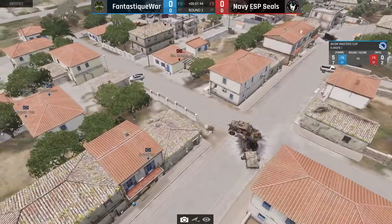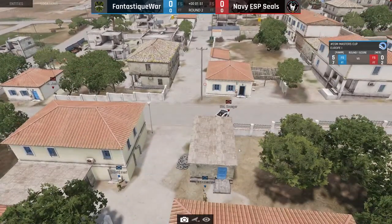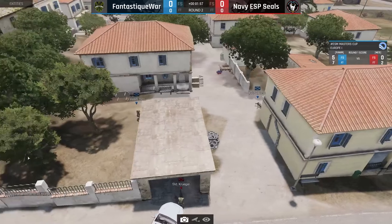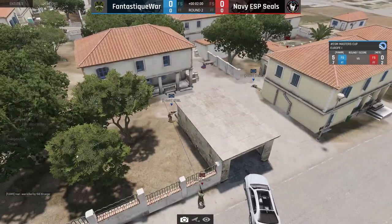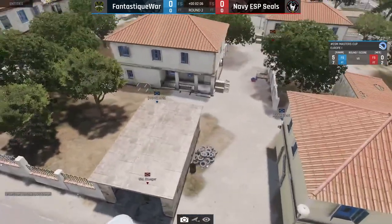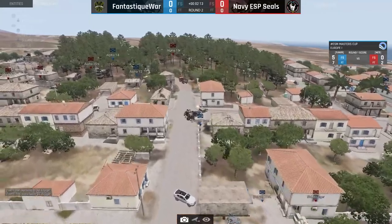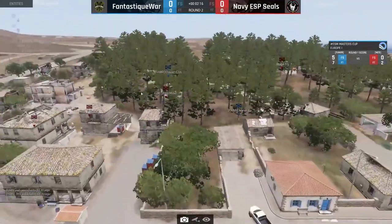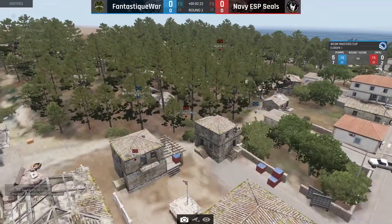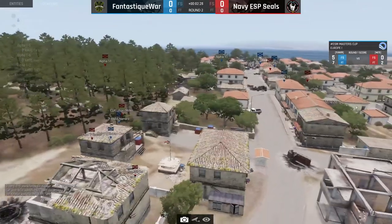First nade is a go, second nade is a go — but didn't kill anything. Kruger waking and TRS sitting there — Kruger hit them though. Nice pre-fire by Kruger — there's another guy. Didn't kill him, tries to shoot through the door — he kills it! Well done by Kruger. Meanwhile on the right-hand side, Nandrat and Eluwan are going for it — John Miller getting crossfired all over by Eluwan! And they're on it — Fantastic War on the brink!